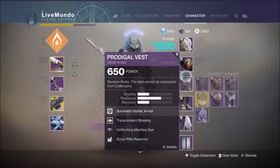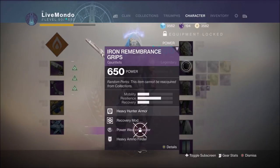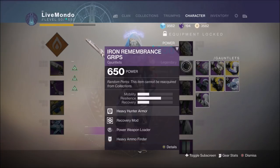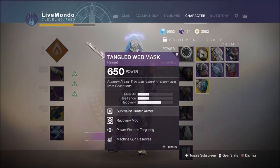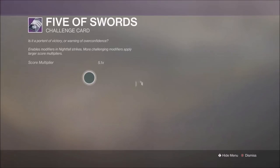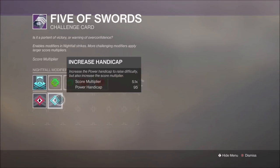I also like, when I'm doing stuff with the Thunderlord — as you'll see on the helmet — I like to have Machine Gun Reserves. It just gives you the 265 rounds for the Thunderlord.